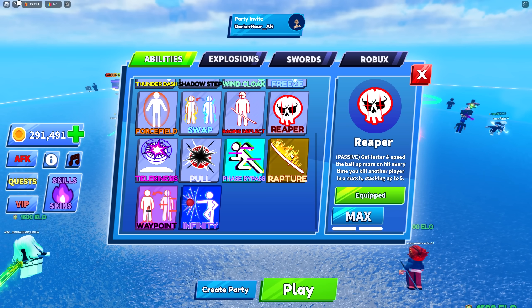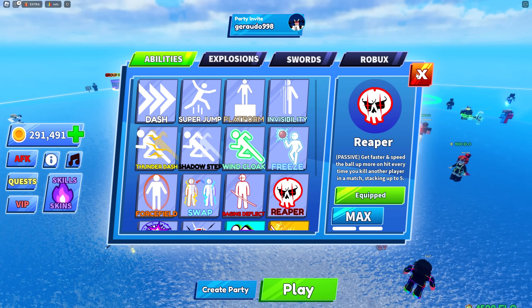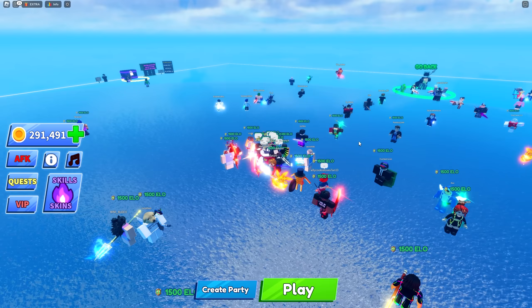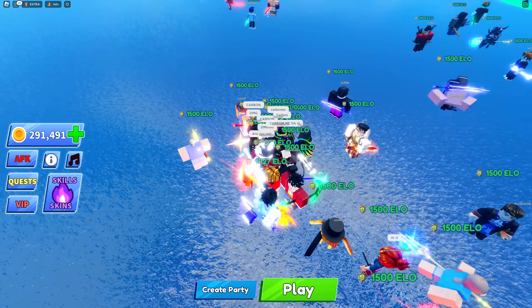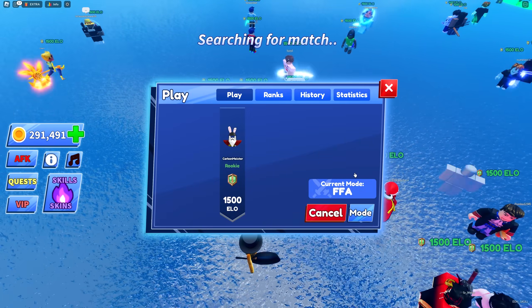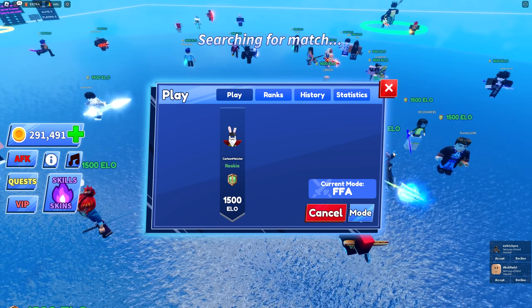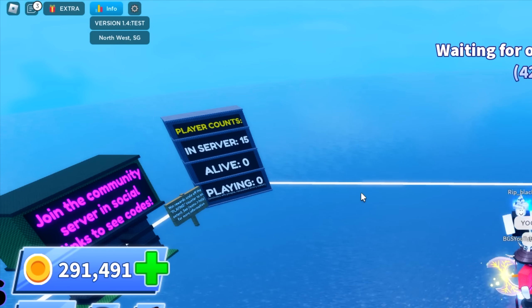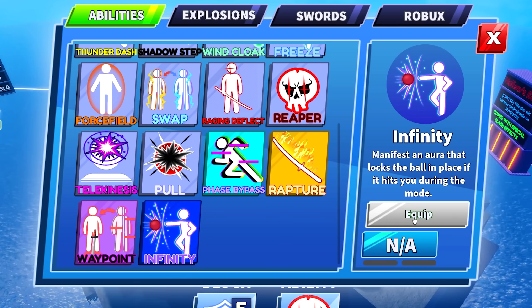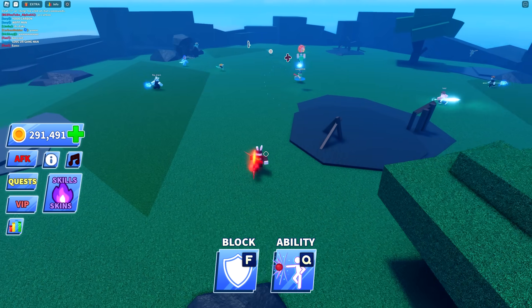Before you jump into a ranked game, make sure you choose the ability you want to use — you will not be able to choose a different ability when you're already inside the game. I'm going to go ahead and queue up for a free-for-all. It's going to be a little messy because everybody is starting off in the same place. We're put into a Northwest server and I don't even know what SG stands for.